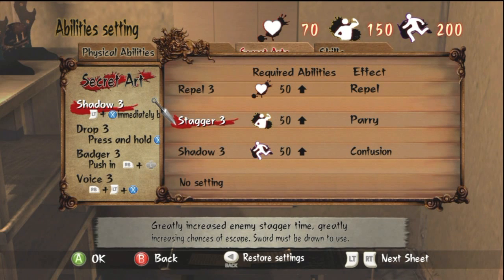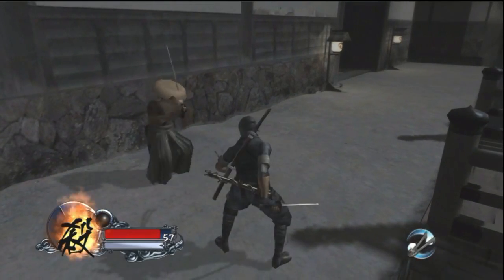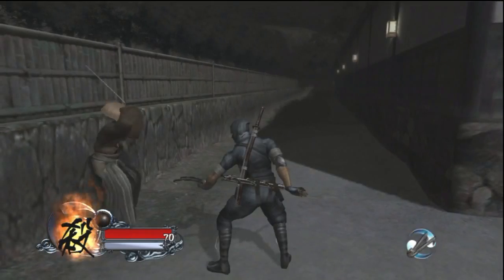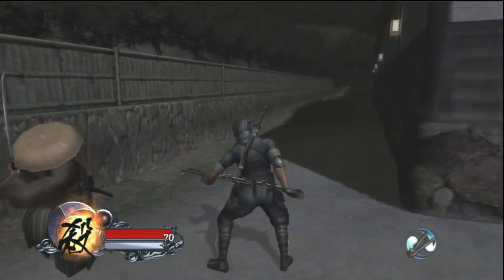Next is Stagger, which is a parry format right before the enemy is about to hit you. If done correctly, you go into a block animation and you'll see a blue spark. The purpose of this — aside from just being a parry — is it pushes you away from the opponent if you block at the correct frame before the attack hits. You'll get more distance after the parry, giving you enough time to run away. Here's a normal blocking animation versus the parry: you can see the blue flash and the increased distance.